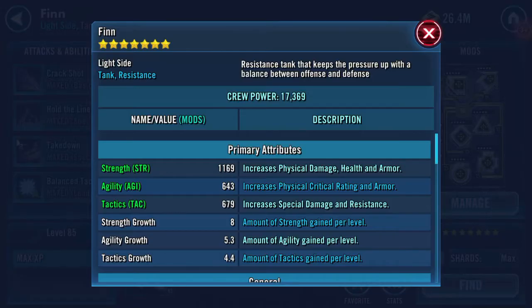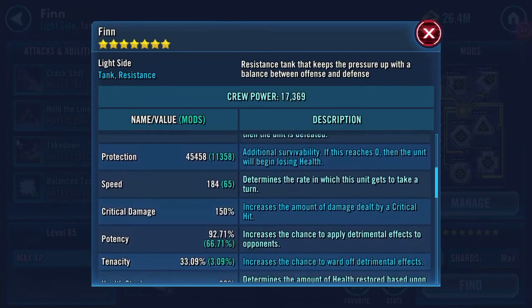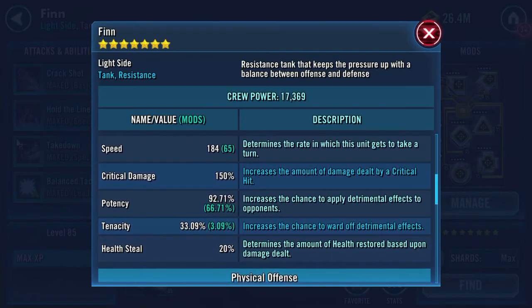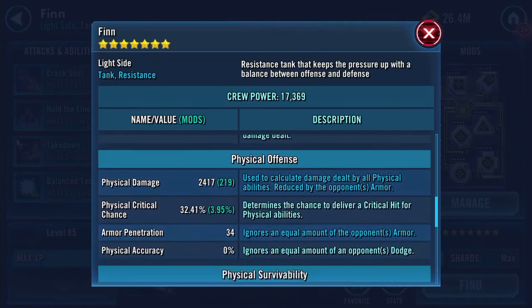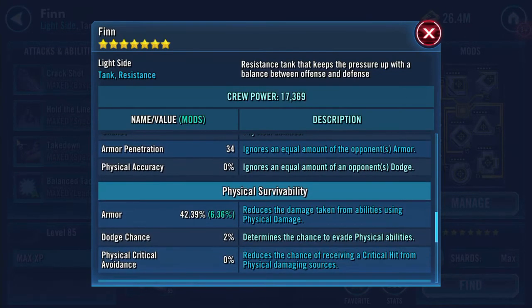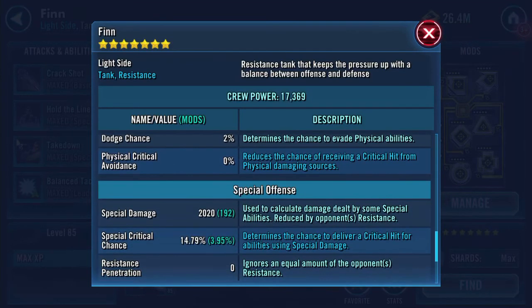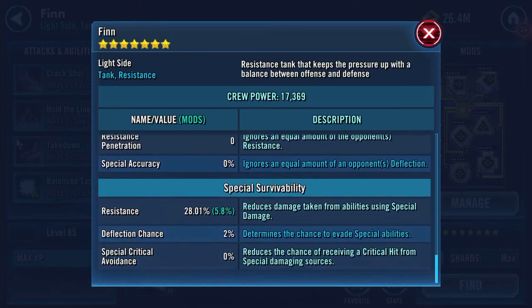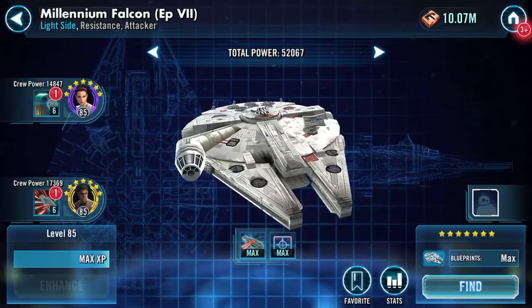So now for Finn: 26,818 health, 45,458 protection, 92.71 potency, 2,417 physical damage, 42.39 armor now, 2,020 special, and 28.01% resistance.